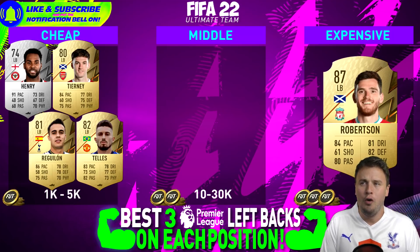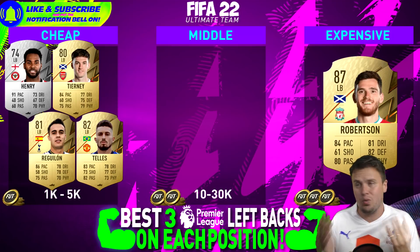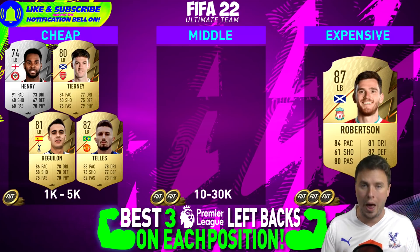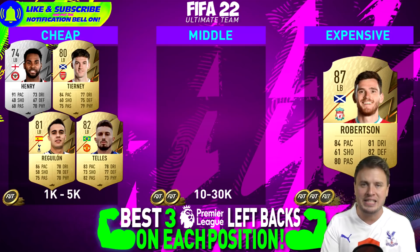Moving to the left-back positions, we find the first empty spot in the mid-price range. We only have cheap left-backs and an expensive one — but even the expensive one is only 30,000 coins. Can we actually call Robertson expensive? Cheap versions include Hari and Tierney. Reguilon and Telles are all good, but they lack pure speed. Robertson is more usable for sweaty play, though he also needs a shadow card. If you want a ball-playing left-back, Telles is your man. The speed needs a boost for all these left-backs to be usable.